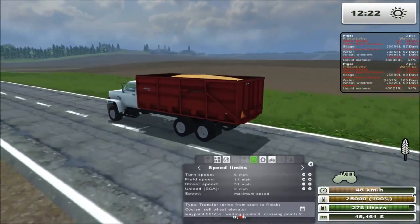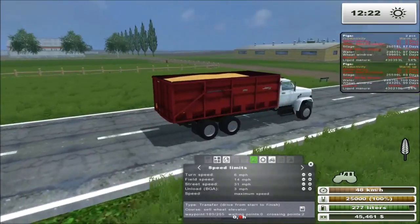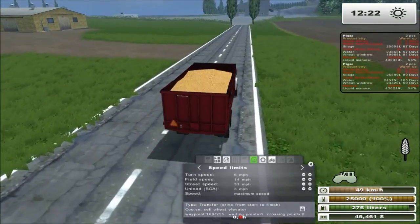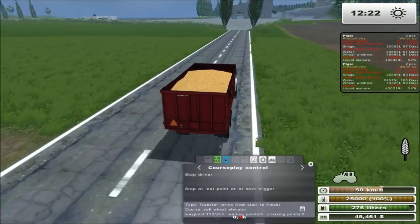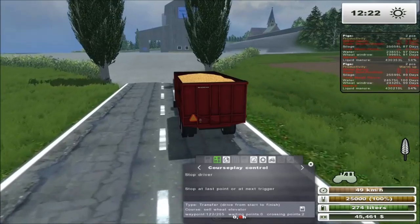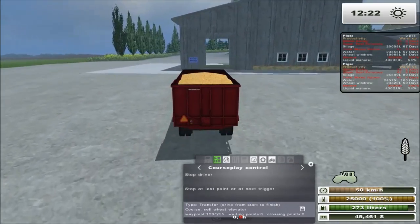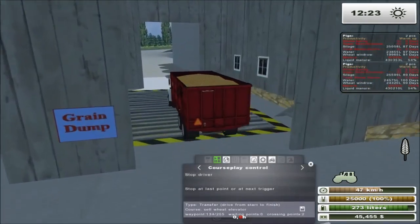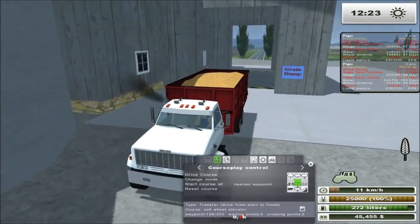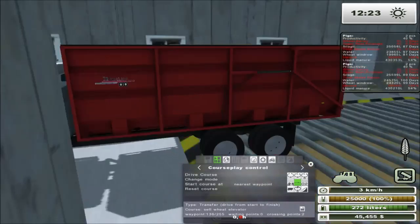Unfortunately it does not work in driver helper or combi mode. And the funny thing is this truck actually holds less than the West trailer I have — so go figure. It does work with CoursePlay in transfer mode as you can see, but it only works in transfer mode — drive from start to finish. If you have it in transfer mode, it doesn't stop at the sell point, so you have to manually babysit it. It does work though, as you saw.